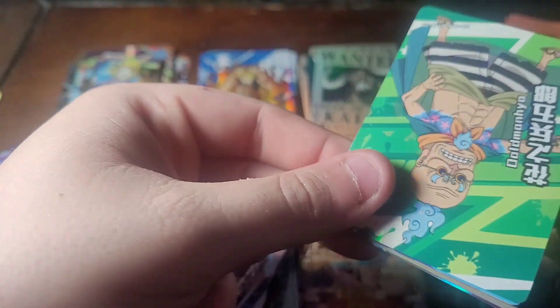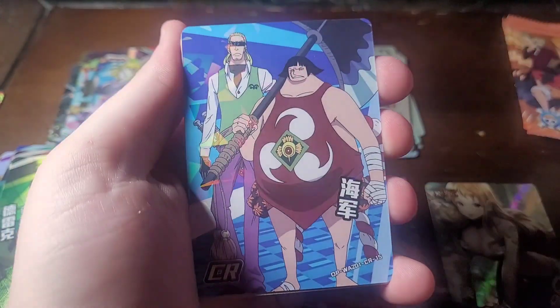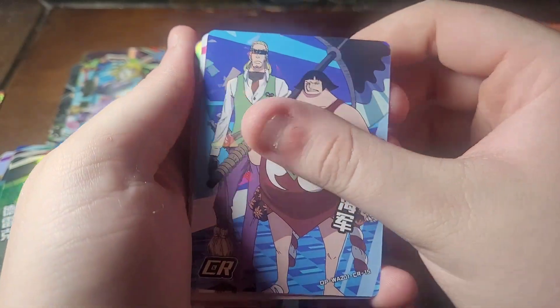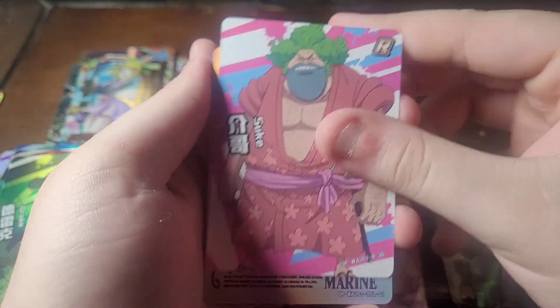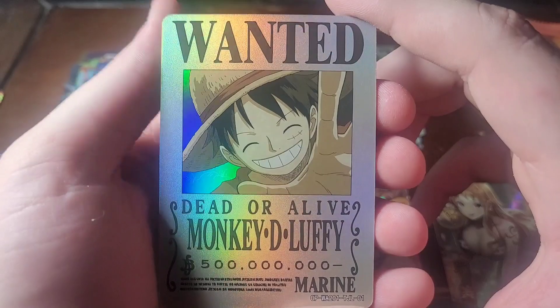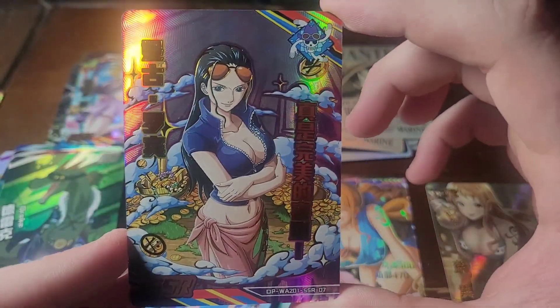I fucking love these cards man — the One Piece cards are some fucking awesome shit. I don't give a fuck who you are, I love the Kaido cards — like the Naruto ones and shit. We have the old man again, Sentamaru, Hemepho, Suki again, and — Monkey D. Luffy's card, damn! We got an SSR of Niko Robin too!